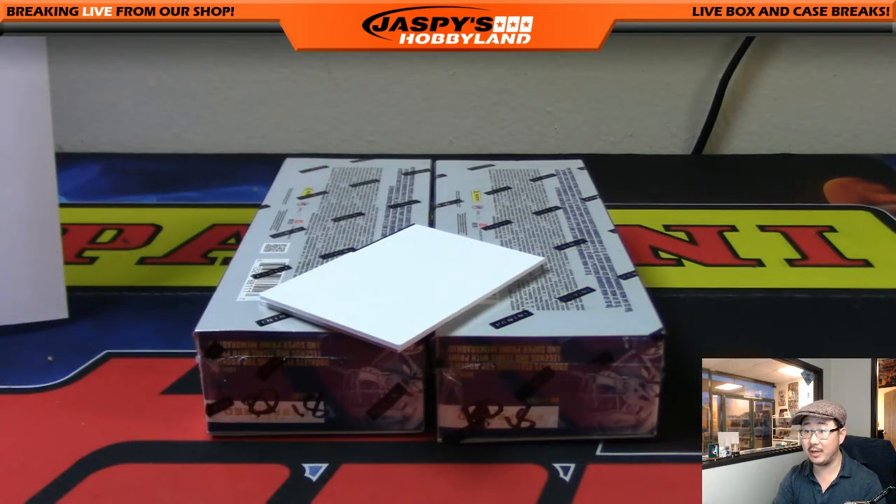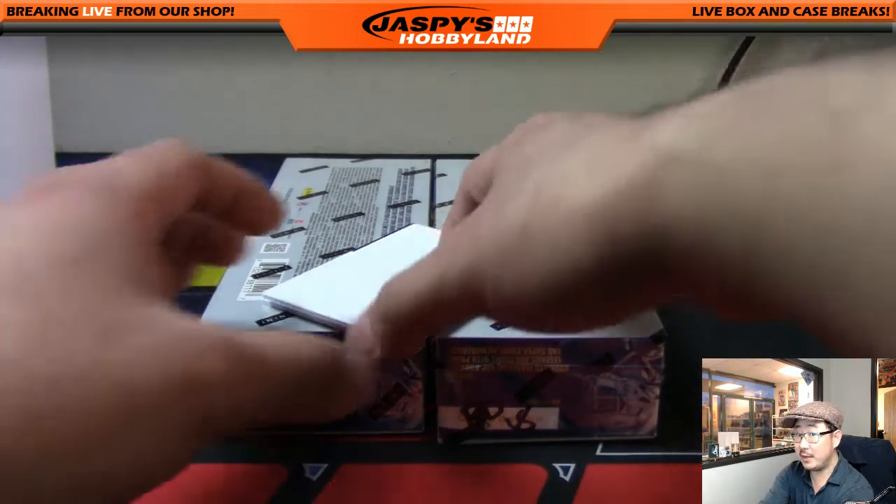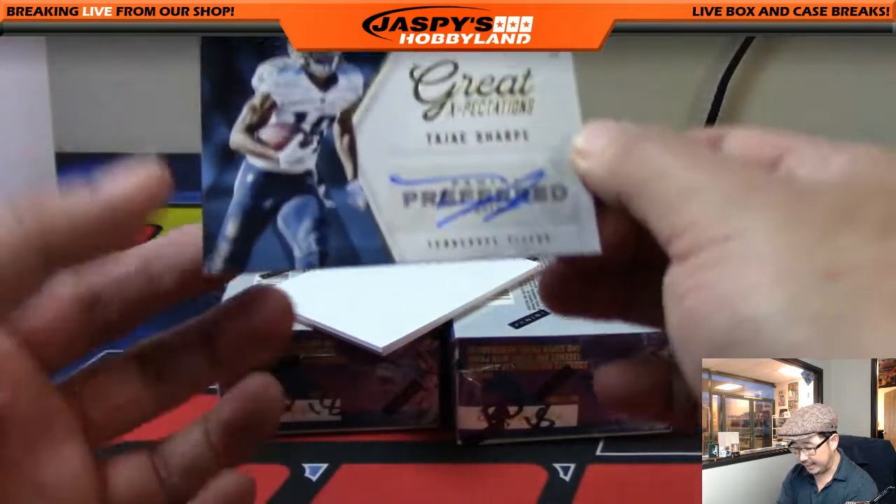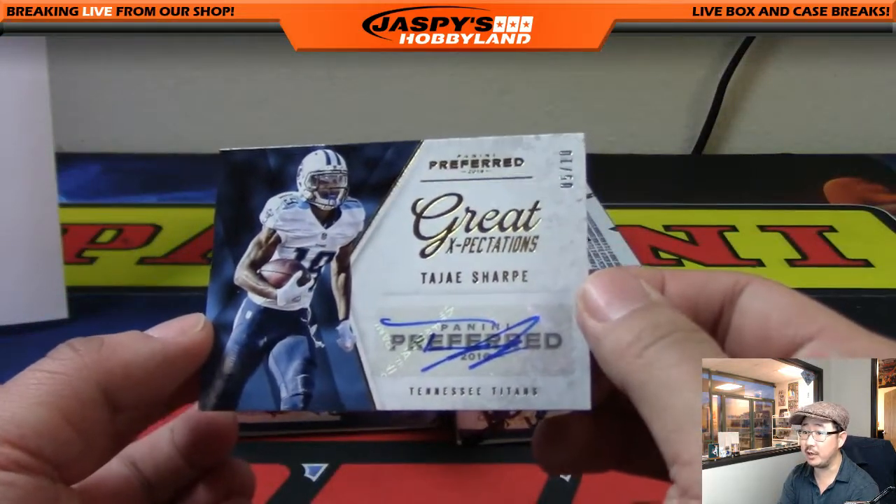Mike Koster saying maybe Geno gets another shot, or maybe go after Cutler, go after Romo — get a vet out there. QB in the draft? Perhaps. 5 out of 10 — Tajay Sharp, who had a pretty solid season.